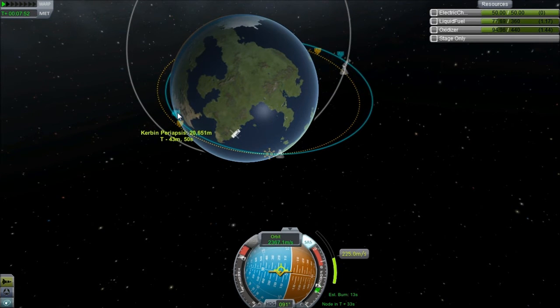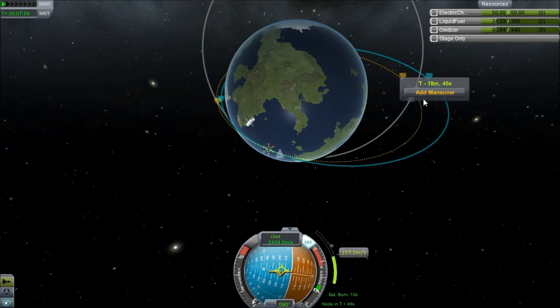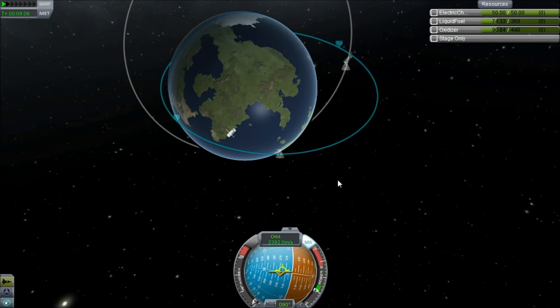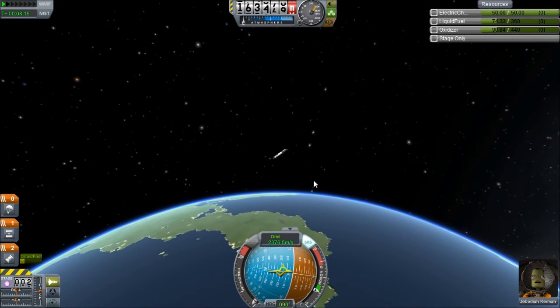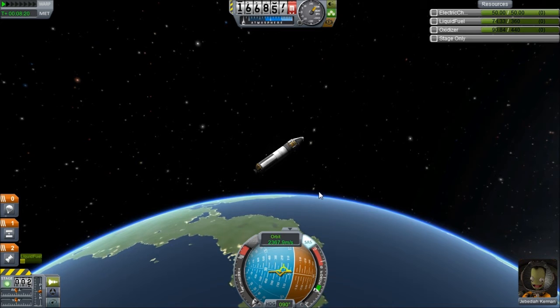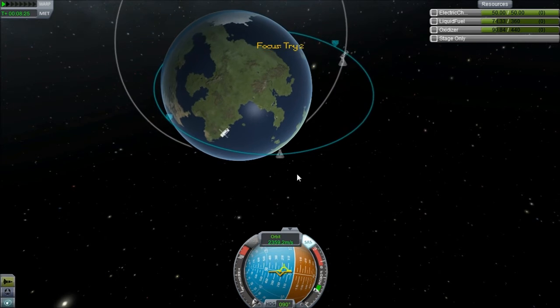Where's my parachute set? Let's just shoot for 30,000. I guess we're going to pull an Alan Shepard here — we're not really going to go into orbit, we're just going to go out and then come back in. It was good practice — that's what I'm going to chalk it up to.